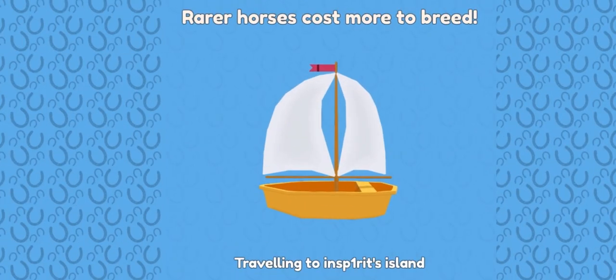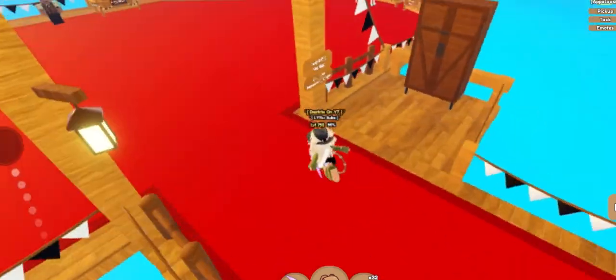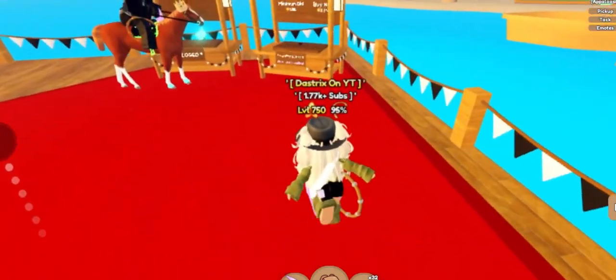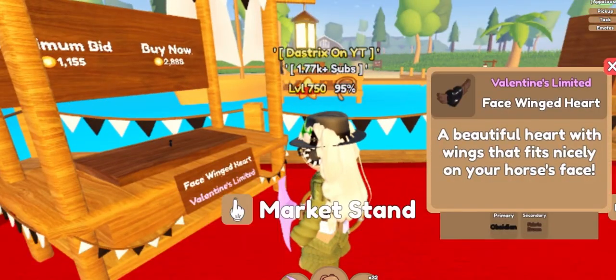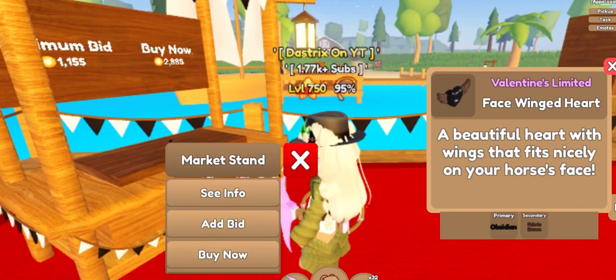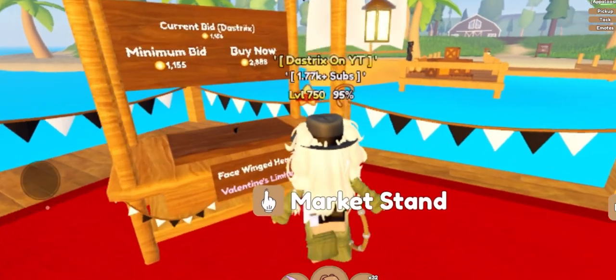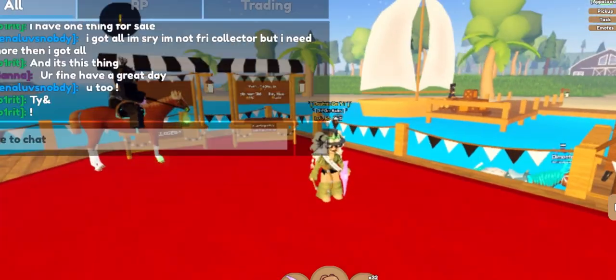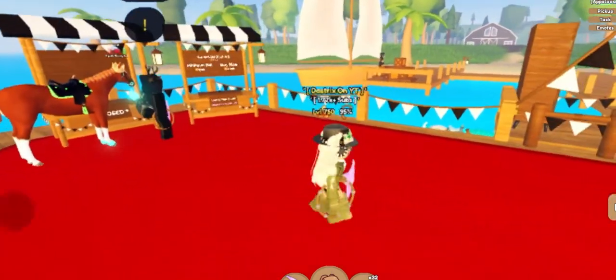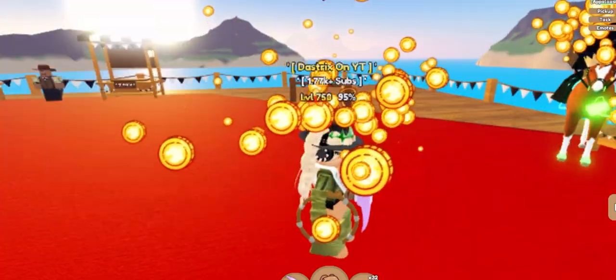You just have to keep looking and searching and you will find stuff. Server hopping is also good. As you can see, this person is selling this — so you add a bid, and if they accept your bid you can probably sell it on for a bit more. Now I have this and I can probably sell it on for a bit more.